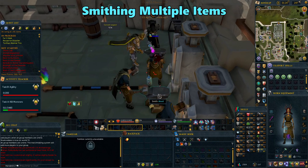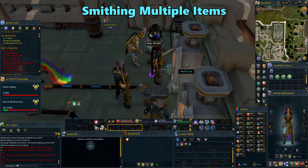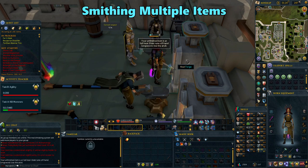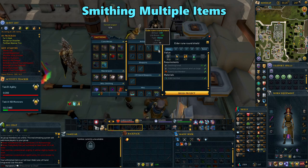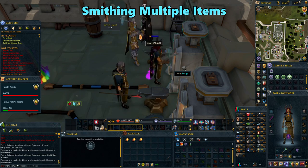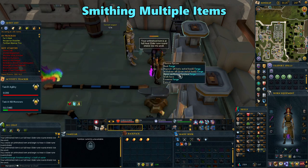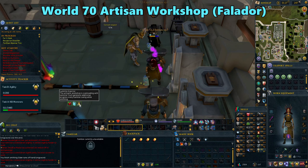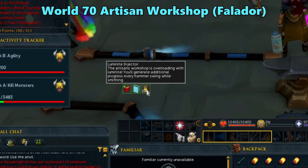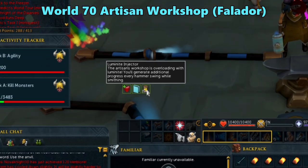When smithing items, at first it seems like you can only do one at a time because clicking on the forge again just reheats the item. But after you get your item, you can right click on the forge and open the smithing interface again to make a new item. You can keep doing this to fill up your inventory. You'll still need to reheat your items to make it faster, but now it's more AFK. Also, be sure to always smith in world 70 at Falador's Artisan Workshop. This world pretty much always has the aluminite injector effect active, making your smithing progress faster.